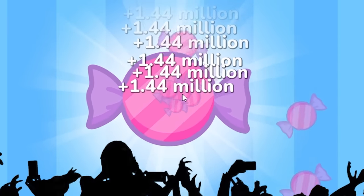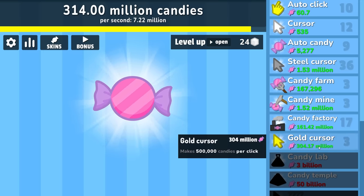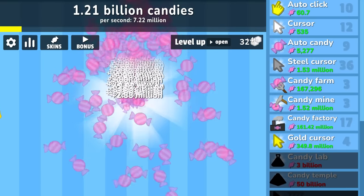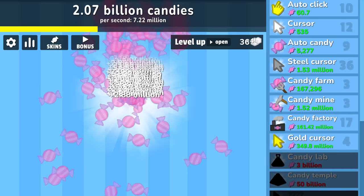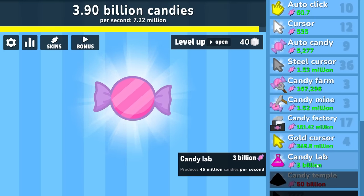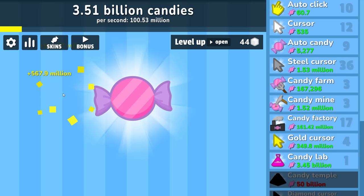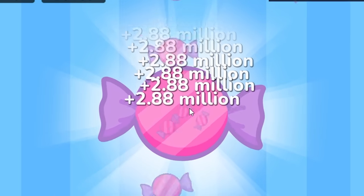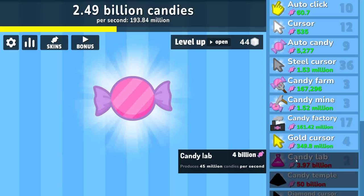500 million candies, so we're going to go ahead and buy another cursor and then probably buy another cursor — because why wouldn't we? Makes me wonder how big the numbers actually get. As soon as I buy the next candy factory the clicking is not going to be worth it anymore. So we'll cut it off at about 4 billion, because we're going to buy the candy lab — that's going to give me 45 million per second. We're now up to 100 million candies per second, which means we make a billion every 10 seconds without any clicking. And that just doubled.